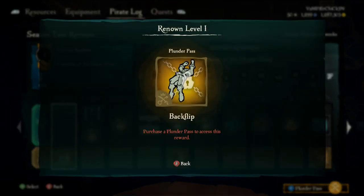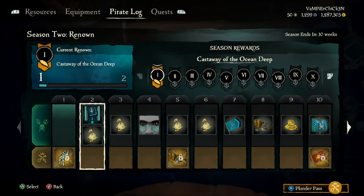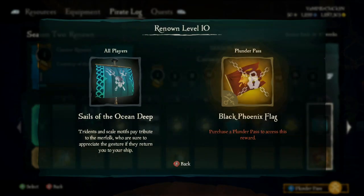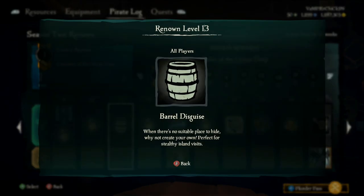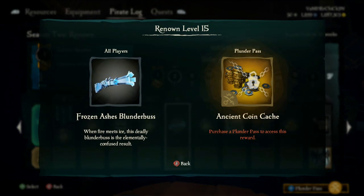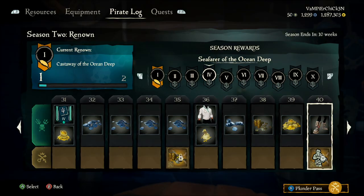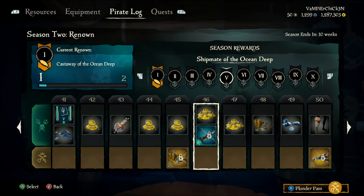Finally we are onto the Season 2 plunder pass. Right off the rip, at level 1, you get the backflip emote. On the free side, you get a bunch of gold coins, but the black phoenix flag is kind of sick. Barrel disguise — there's no suitable place to hide, so why not create your own. That's what they teased in the Season 2 trailer. Frozen Ash blunderbuss — that's not too bad. This cutlass is kind of sick, not gonna lie. Got another emote — the popcorn emote. You actually get a ton of gold for this.